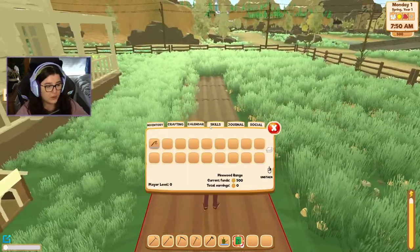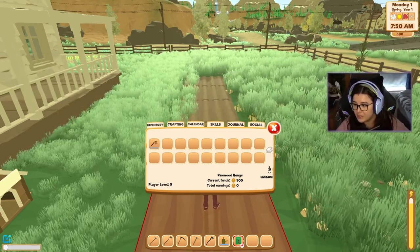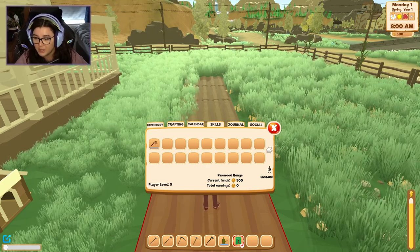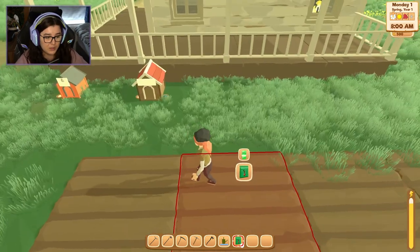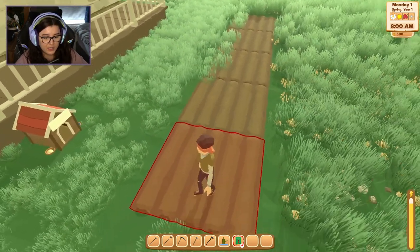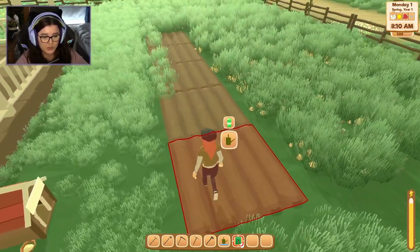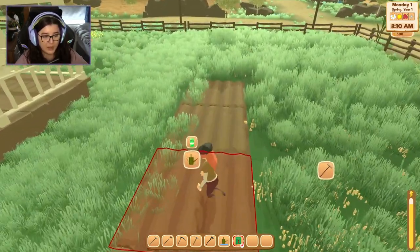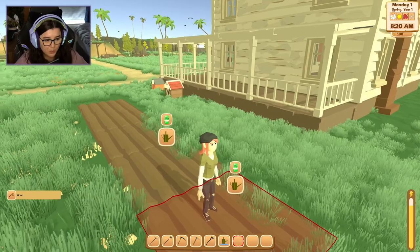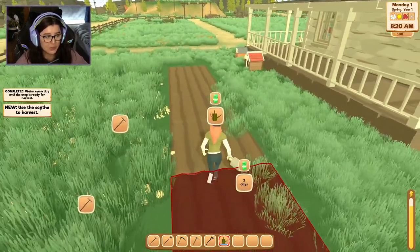I need to water it every day. What's confusing right now is that I've planted my seeds on this first tile but I can't really tell — it would be nicer if I could see the seeds in the ground. But that's just my opinion. I seem to be picking up worms from doing this too. Let's give everything a water — we've got three days until the radishes grow.